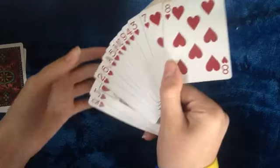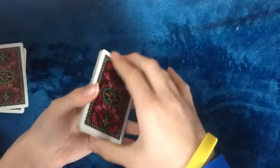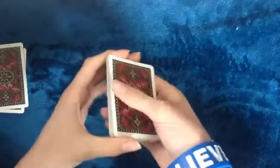You can see they're in a pretty random order — we got the king over here, an ace over here, all over the place. What I'm going to do is actually get this in numerical order from ace to king, or king to ace, without looking at the cards.